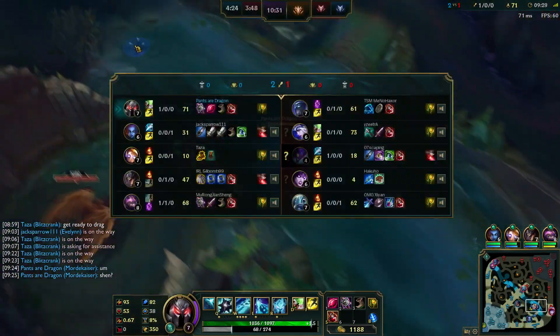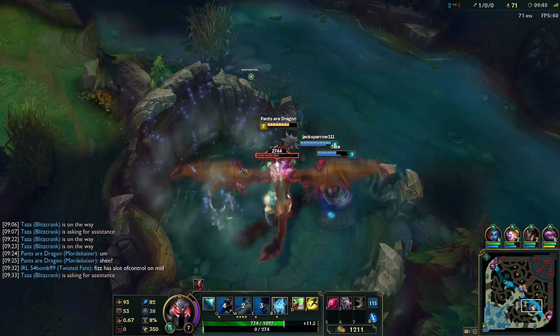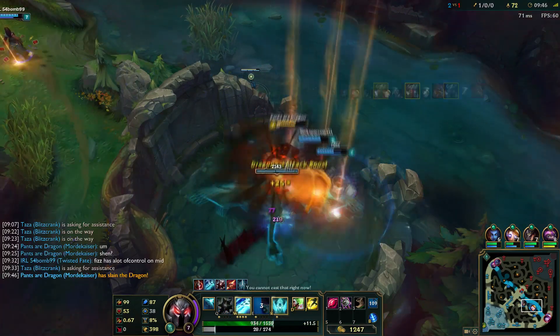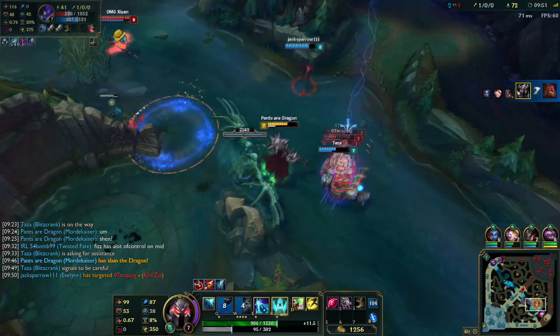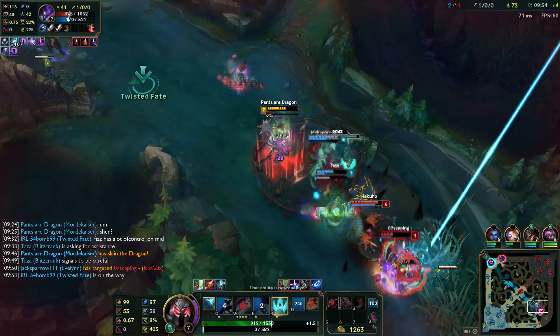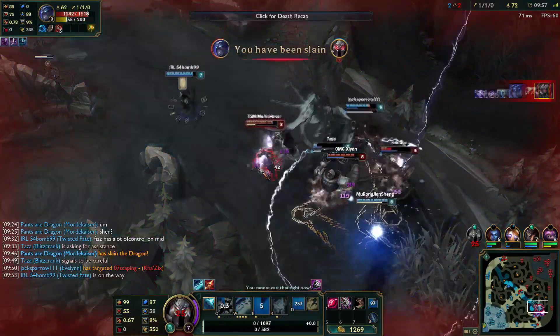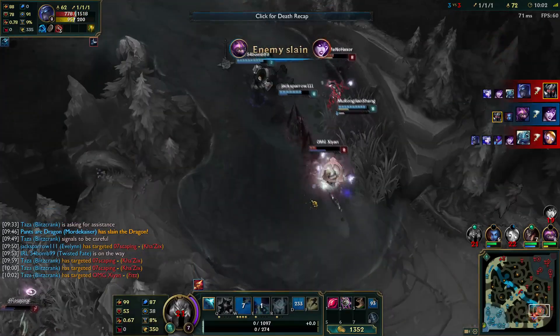You still max W because you want the pushing power and sustain — I still do not agree with maxing E first. Right here we're doing a dragon. I didn't make this call but I'm going with my team because I do fear Shen's ultimate can screw us up. Luckily Kennen also has teleport. We're trying to kill Kha'Zix but somehow I get hit by the arrow. I use my heal prematurely because I know someone's going to ignite me so I try to get away. I think I could have lived if I'd hit my E, but it doesn't matter.